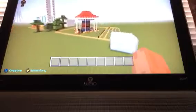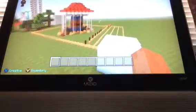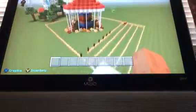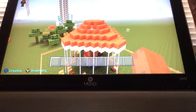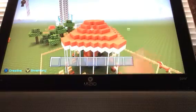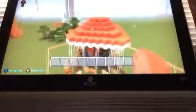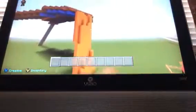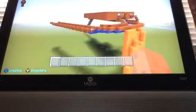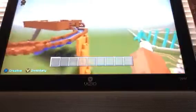The next ride I'm going to introduce is Wave Swing. If you've been to Knott's Berry Farm a long time ago, you might see that Wave Swing used to be white, but now it's red. The next ride is Timber Mountain Log Ride — I did not finish this ride, as you can tell.